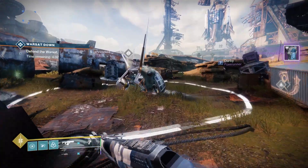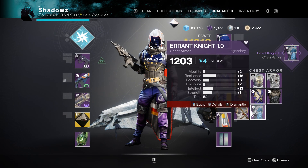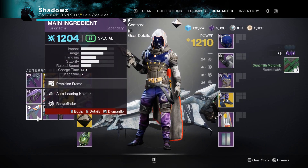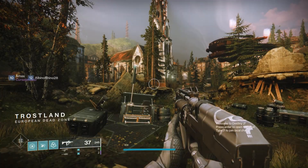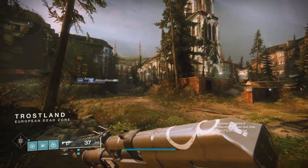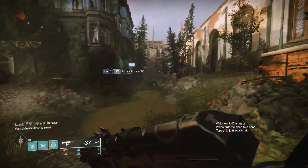You can basically hit the soft cap by doing anything — blues, legendaries, everything will drop up to the soft cap. To hit this soft cap as fast as possible, I would recommend you ditch the Beyond Light campaign and do this farm instead. Go to the EDZ and spawn in at Trostland, then keep running up on the left side of the church until you run into the lost sector on the left.